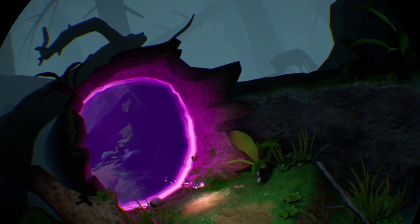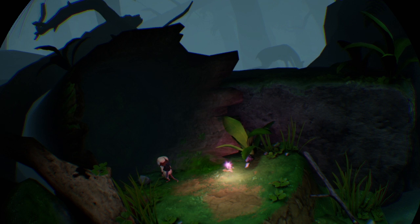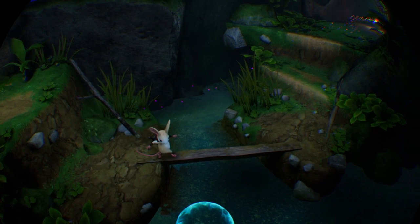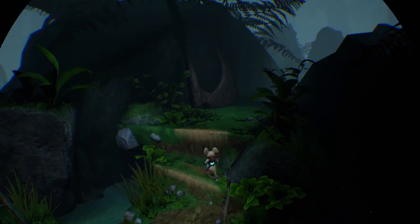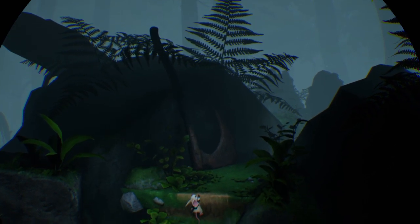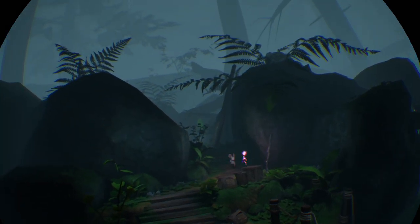Apparently these purple sparks can make portals. If I fall in the water, my character will die. This area is full of rusty armors and weapons — there's an axe over there — which is kind of some environmental storytelling that they don't really address, at least not in this demo.